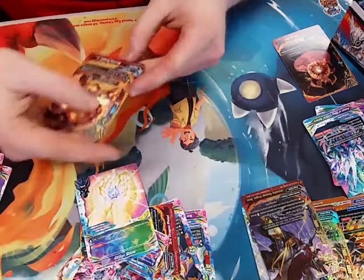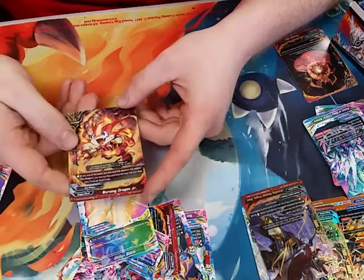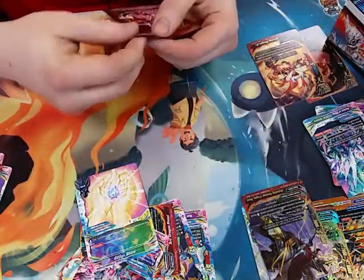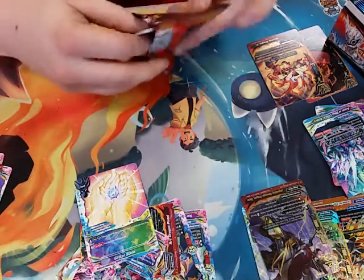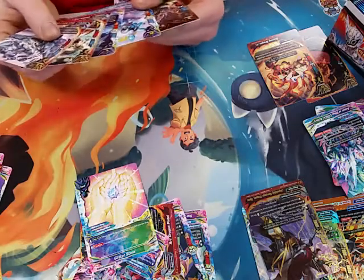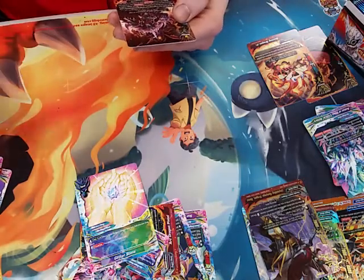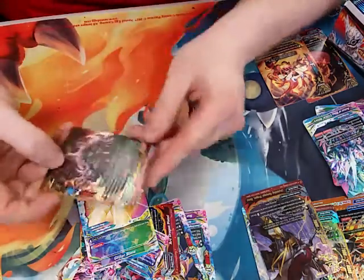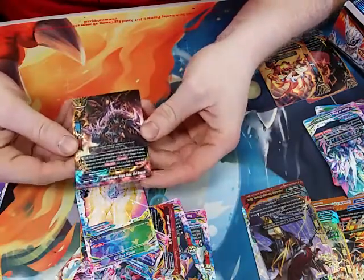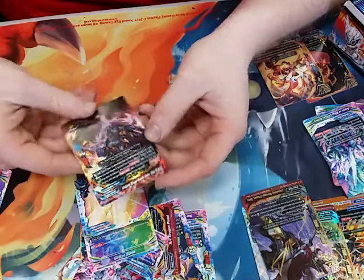Got a reverse hollow Burning Dragon Jr. The double rare is the Dragon Knight — the new Vlad Dracula. I didn't know he came out in this set — he's reanimated.